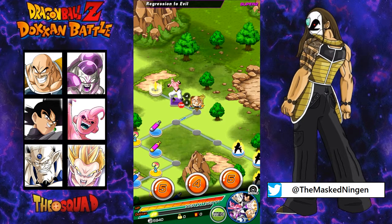Hey guys, Marcel Ingen here. Today we're doing the first episode in a short series showcasing how to run all 10 of the super and extreme mono-type teams if you didn't pull the actual 120 lead themselves. I thought physical would be a good place to start because I actually had this idea for the series when I failed to pull Cooler.